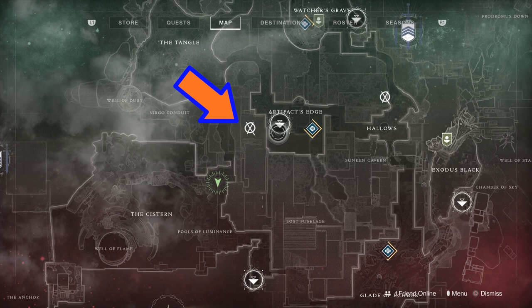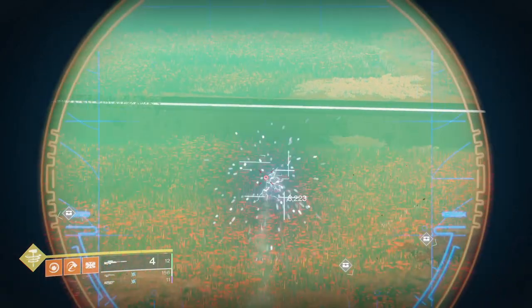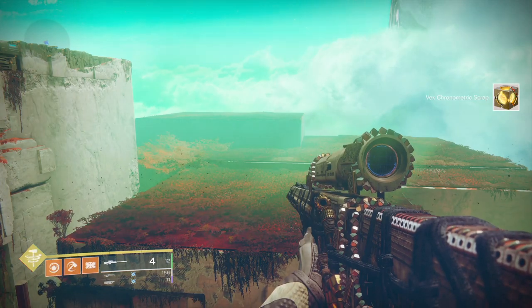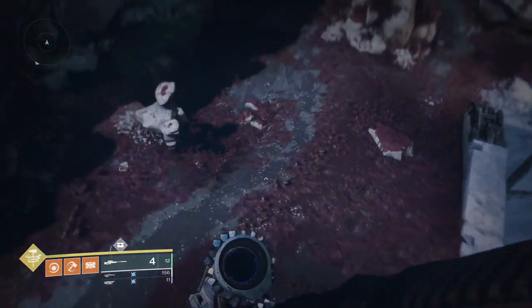Now this next one is a complete nightmare to find — it took me ages, except it's incredibly easy to find but very sneaky. As soon as you arrive at the Artifact's Edge teleport, turn around and shoot it in the face, because it's hiding in a field of poppies behind you the whole time. Even though I went walking around for hours looking in every nook and cranny to find the complete swine — and I couldn't.